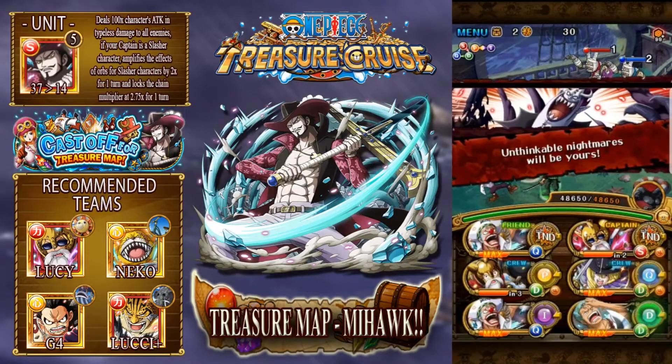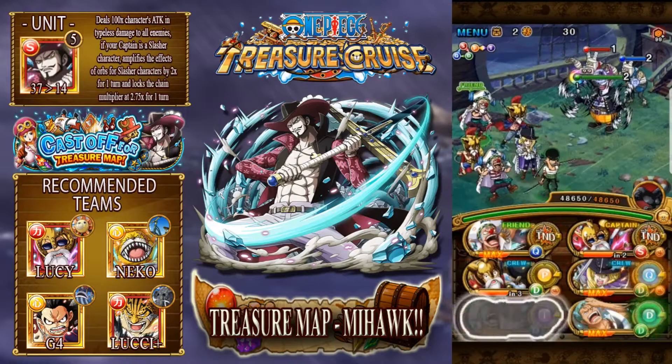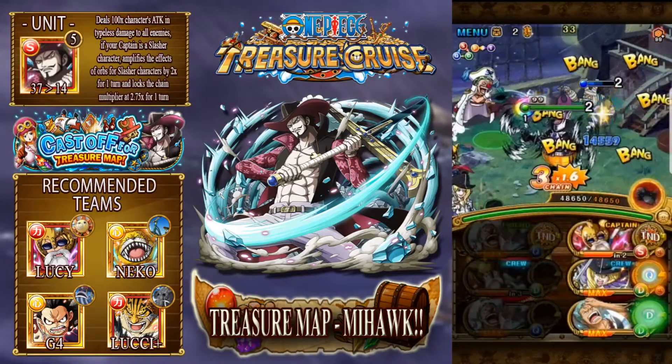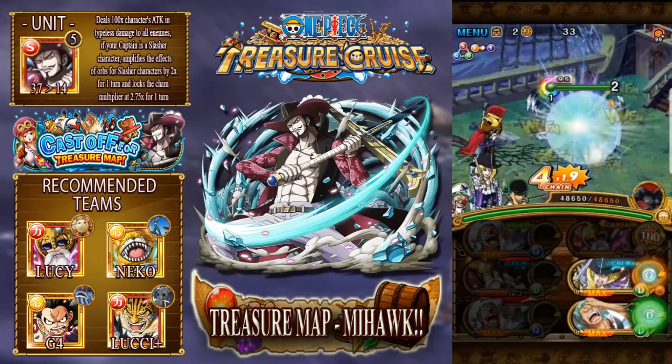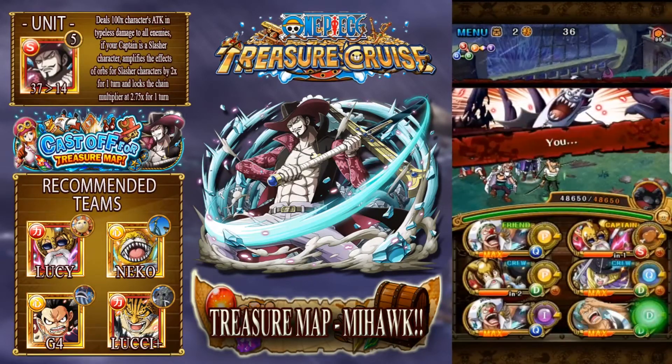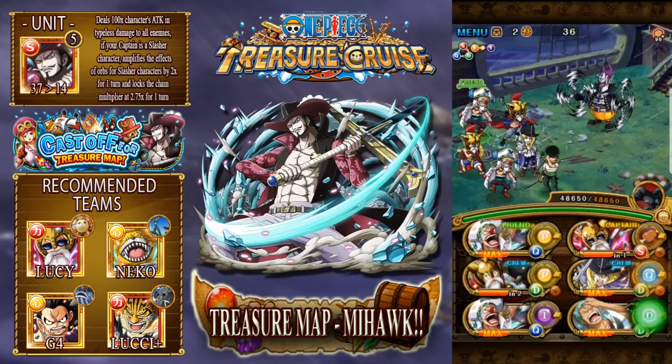If you have B2 or 6+ on your team, you can actually just use his special - this clears everything, and I think Moria survives with like a sliver of health. But yeah, as you can see, my team is filled with just point boosters. Every single one of my units on this team is a point booster.